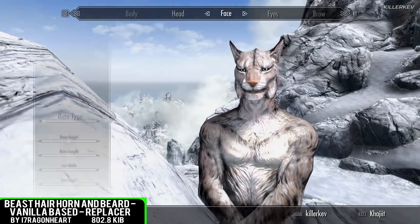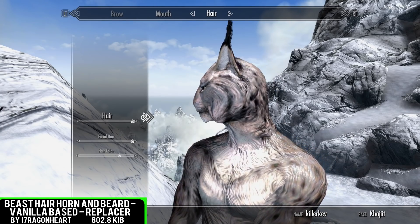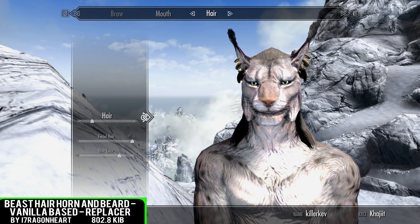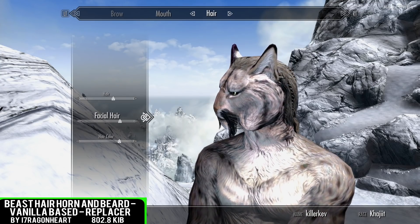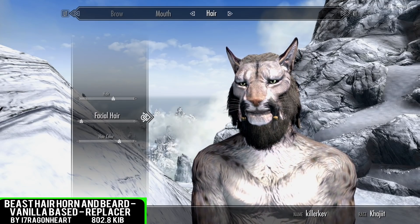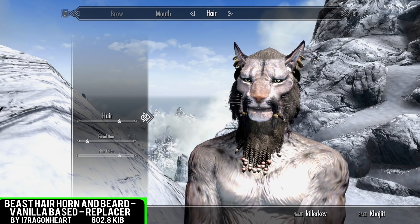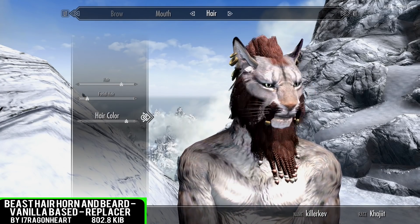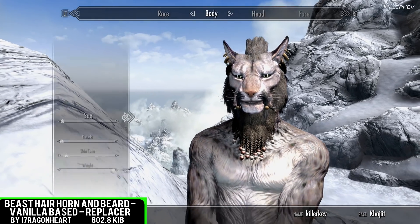Beast Hair, Horns and Beard — vanilla based replacer. This one is coming in at a baffling 802.8 kilobytes of a download. This one is a standalone mod ported from nexusmods.com, being vanilla based using assets from other mods such as Khajiit hair and additions to hair for male and female.